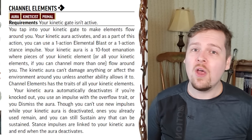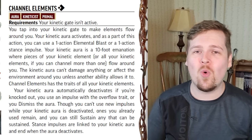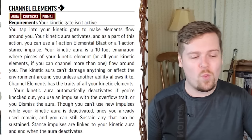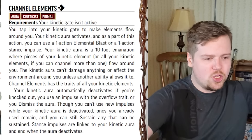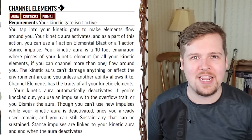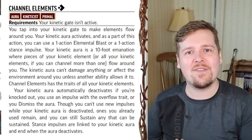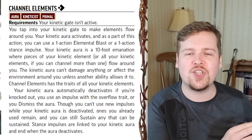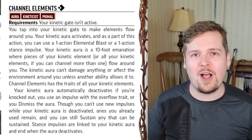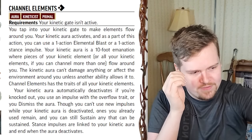As part of channeling your element, you can also use a one-action impulse or one-action elemental blast. So even while you're getting set up for combat, you can still shoot out a weaker elemental blast for one action — it just doesn't add your con modifier to damage. Even though you are setting up, you still get an action out of it. This is a great way to lead into a two-action impulse that requires a saving throw, so you can channel element, make an attack roll, and then use a two-action impulse.